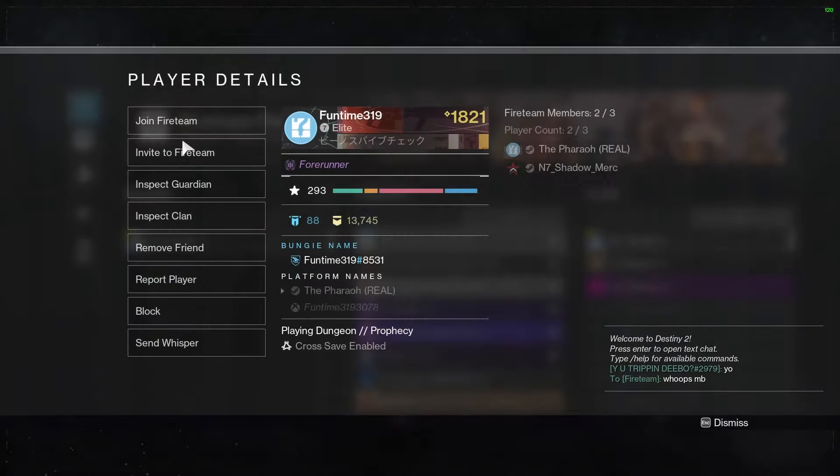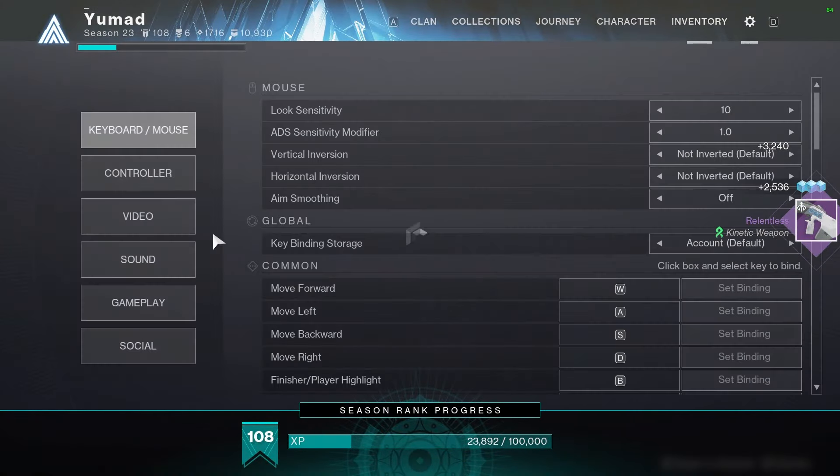And then just skip the loot and go back to your checkpoint character. This can work in any encounter in the Prophecy Dungeon, or any encounter in the weekly rotation.